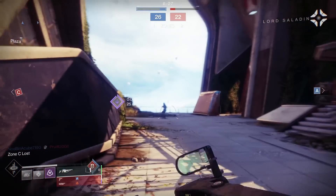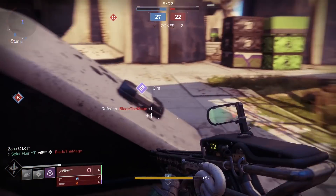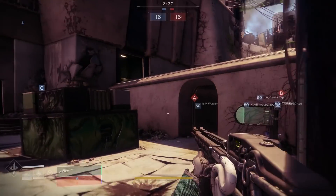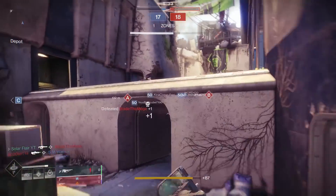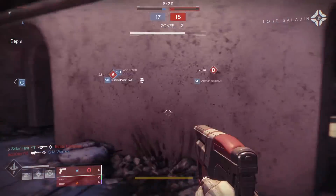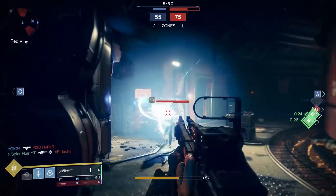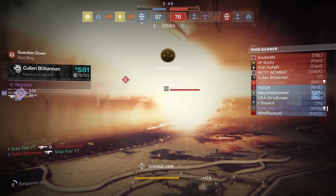In PvE, Arbalest is pretty solid for boss and yellow bar damage because of its ridiculous precision damage and perks. The linear fusion does substantial damage on its own, and if a shield is broken, that enemy takes additional damage as well as anyone else you shoot immediately afterwards. The lore talks seem to be between Shaxx and the Drifter who, like many unemployed Trials carry teams, think the original version was infinitely better while being hated by everyone else.